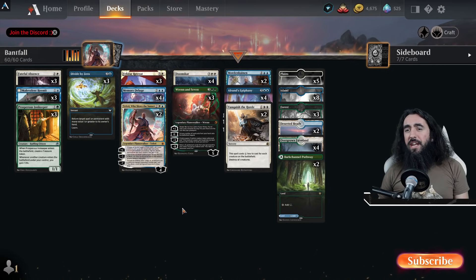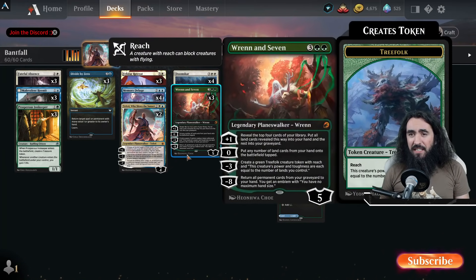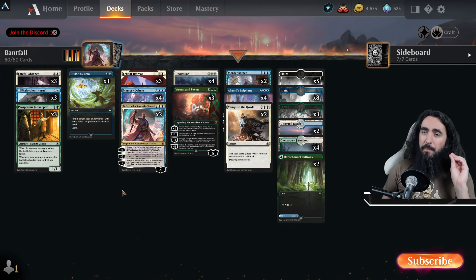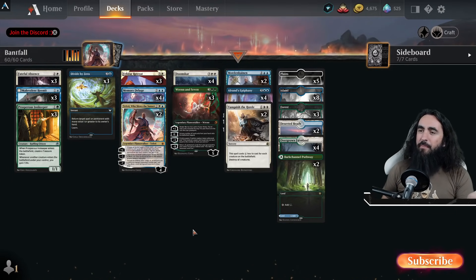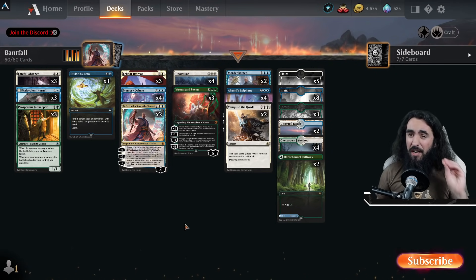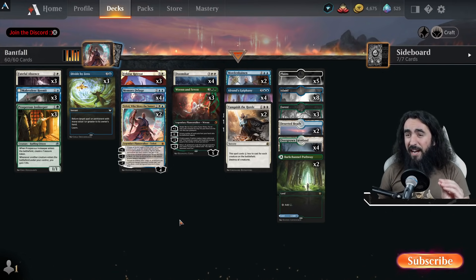I freaking love Band. The only reason why we even play green in here is the Vranin 7 and Prosperous Innkeeper. But it's totally worth it because I really want to play another Felidar Retreat. That is why it's called Bandfall — it's a landfall deck in Band colors. So this is a hardcore control deck, even though it might not look like it.